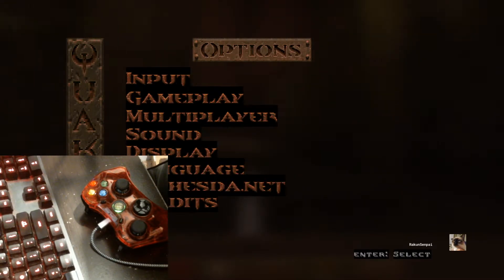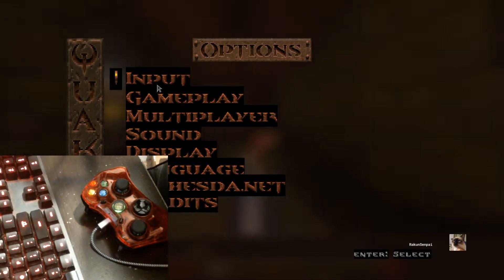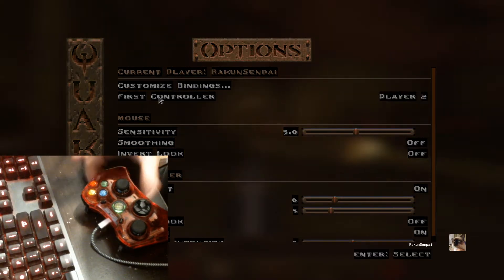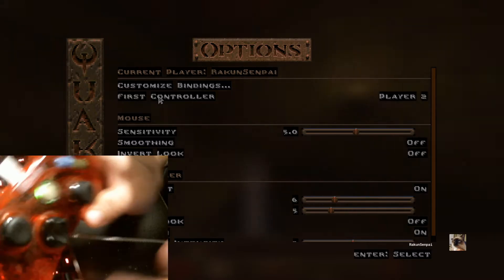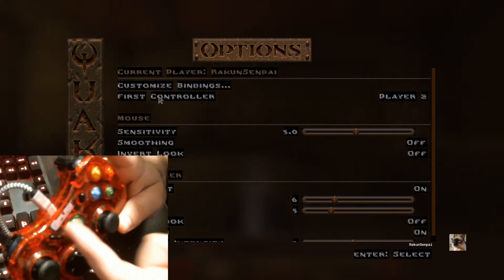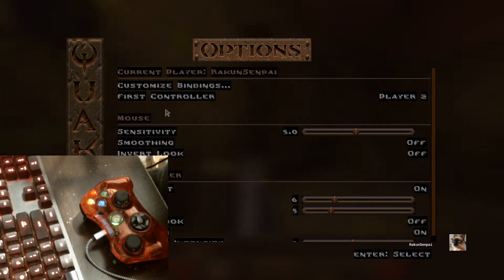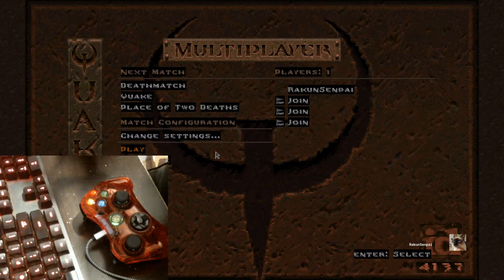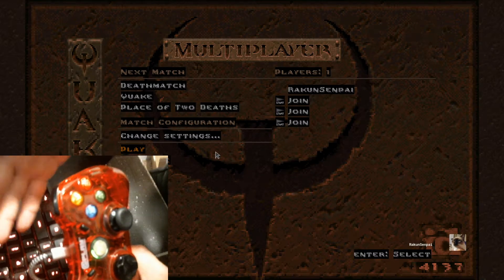So go back to Input, go to the First Controller setting, and set it to Second Player. It doesn't show it on the controller itself but that's the fix — otherwise you're stuck. Go back to Multiplayer and go to Local Play with that setting on.